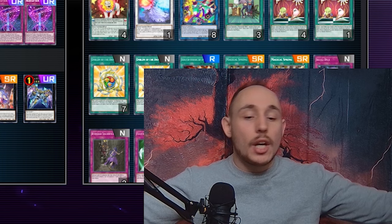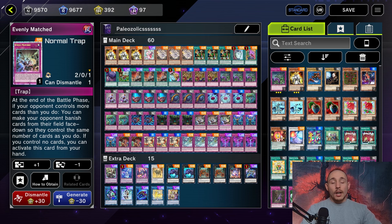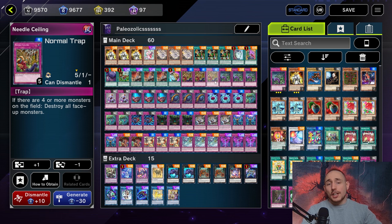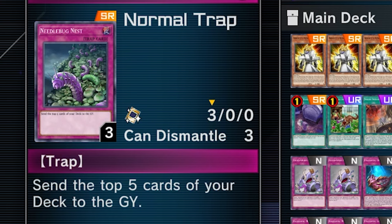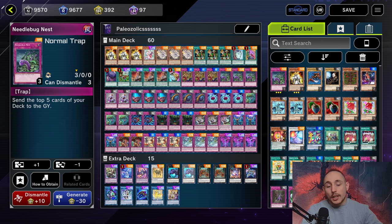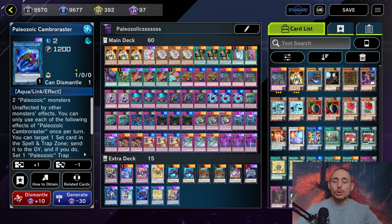Three copies of Even the Match - obviously it's good to have going second. Also three copies of Needle Ceiling, because sometimes it comes up and it's really good since you swarm the board with bodies pretty much all the time. For the XYZ we play one Entes, one Kit Kalos, one Garura, and one Manlong - all targets for the Punishment. Kit Kalos is particularly interesting because it allows us to mill five, essentially giving us another Needlebug Nest. For the Paleozoic cards, we play two copies of each of the XYZ monsters and one copy of the link monster.